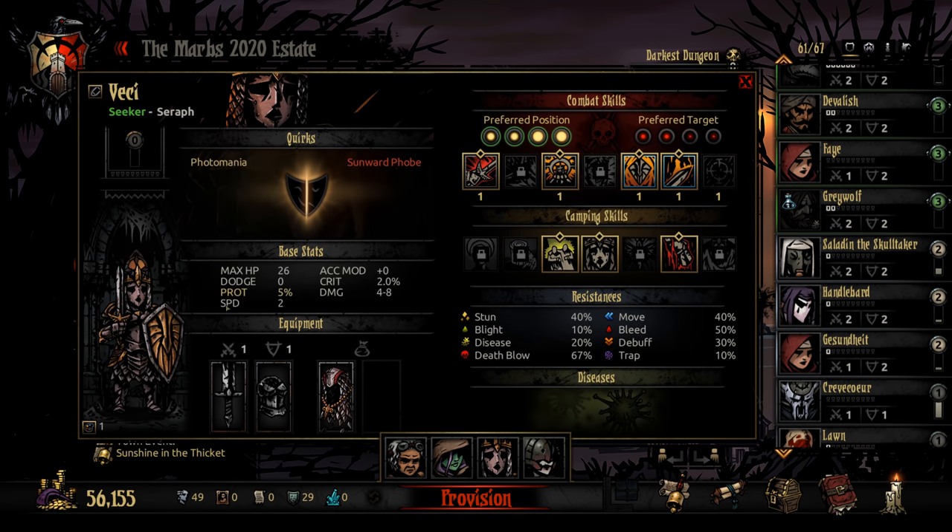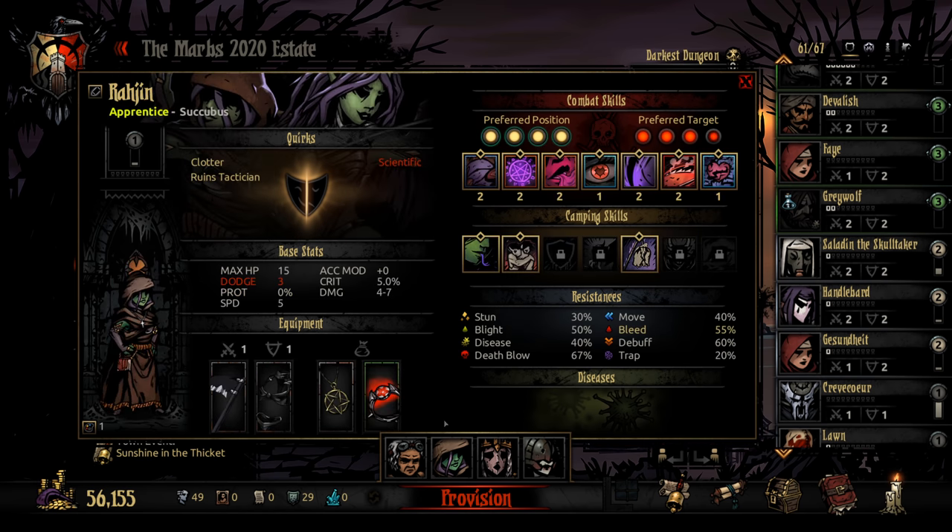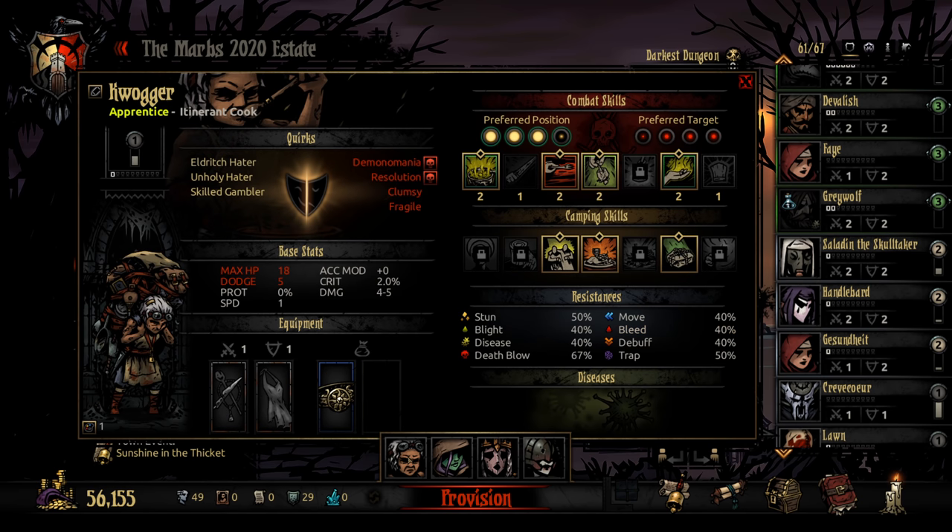Here's our group. We got the Seraph, and I also have a Seraph item with plus 5% protection, so we'll be using that. We got Duchess, the Enigma; Rajin, the Succubus; and Quaggar, the Cook.